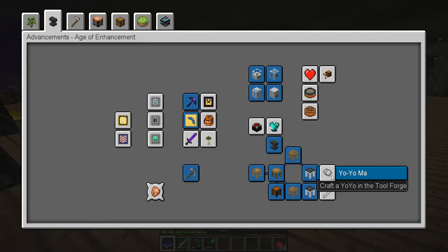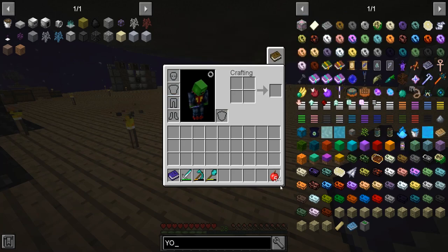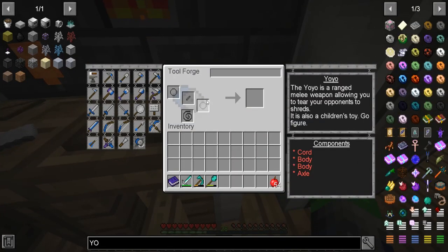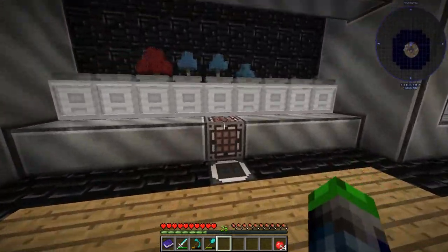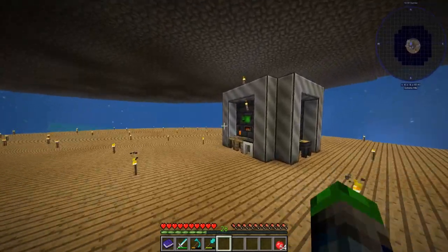How do you make a freaking yo-yo? Is it this? I'm so confused. Is that a tool? This is a tool! Yo-yo is a ranged melee weapon, allowing you to tear your opponent to shreds. And it's also a child's toy — go figure. We need a cord and two body pieces. Let's just grab some cobblestone for it. Do we have any more string? We got one. We gotta make this yo-yo.